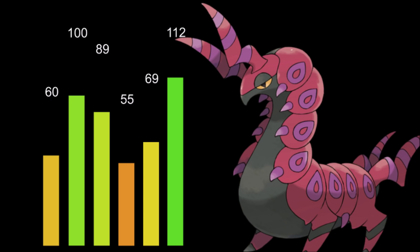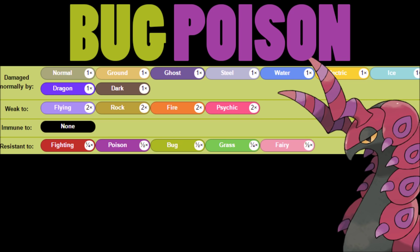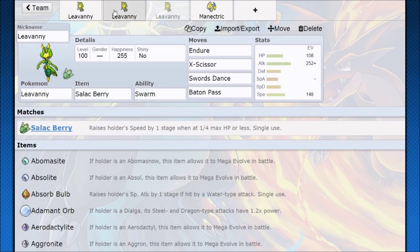Looking at typing, it's Bug/Poison — pretty interesting. Flying, Rock, Fire, and Psychic are weaknesses, but Bug helps resist Ground making it neutral. We also have a quarter resistance from Fighting and Grass, plus Bug, Poison, and Fairy resistances as well. Overall this Pokémon does pretty well; still got to worry about some things but it's not bad by any stretch.